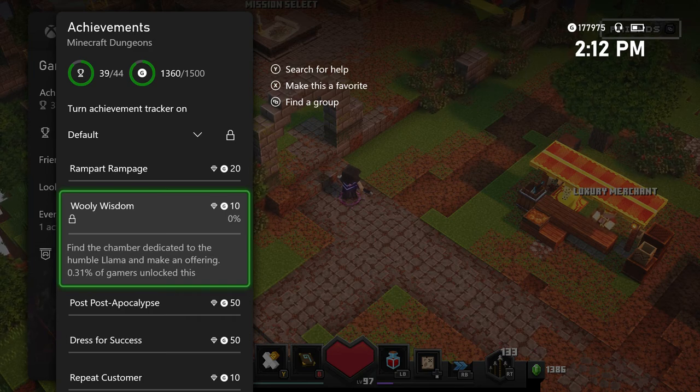Hey guys, Barry here from TGS with a Minecraft Dungeons Howling Peaks DLC Achievement video. We have Uli Wisdom, 10 Gamerscore. Find the chamber dedicated to the Humble Llama and make an offering.